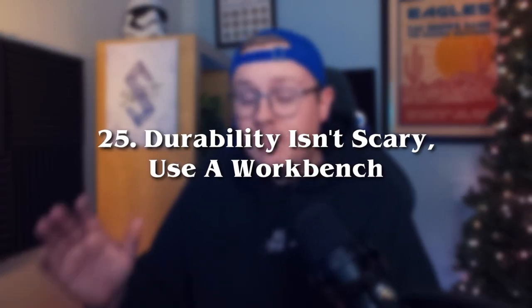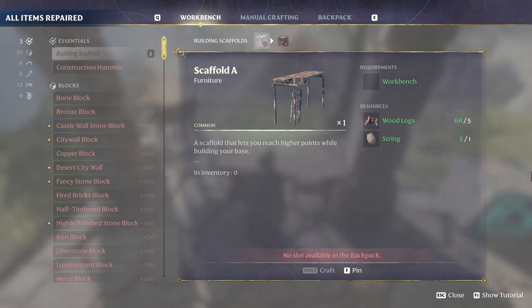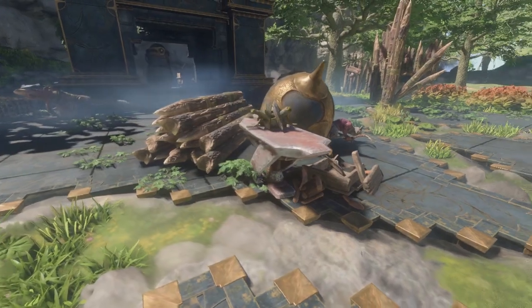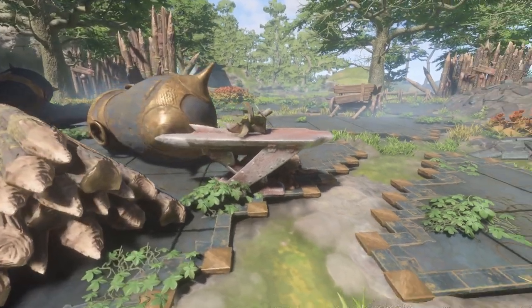Tip number 25: all weapons and tools have durability, but fixing them is super easy. All you have to do to repair a sword, wand, pickaxe, or even a torch is just walk up to your workbench and interact with it. That's it — simply opening the menu will instantly repair every item in your inventory. You can also find repair benches out in the world if you're on a longer adventure and can't quite go back to your base just yet. Typically found in scavenger camps, they kind of look like an anvil meets an ironing board — they're literally a gift from the gods.